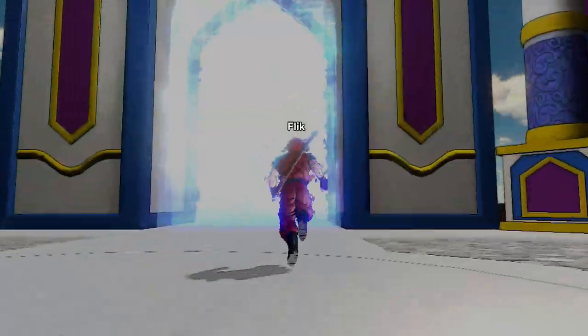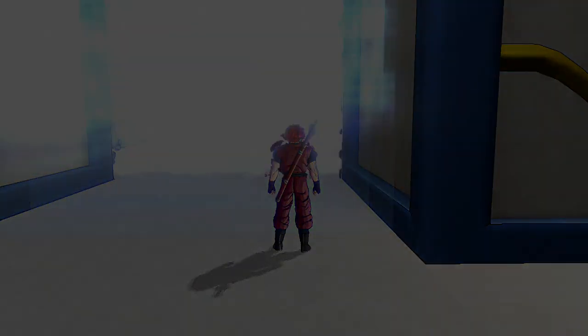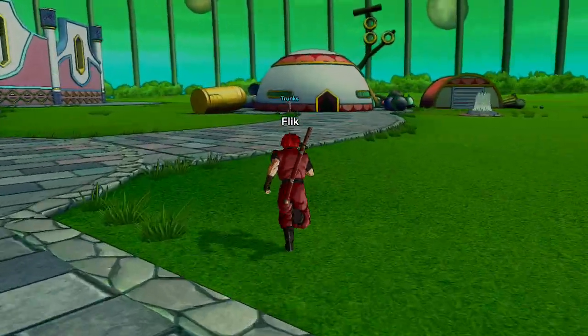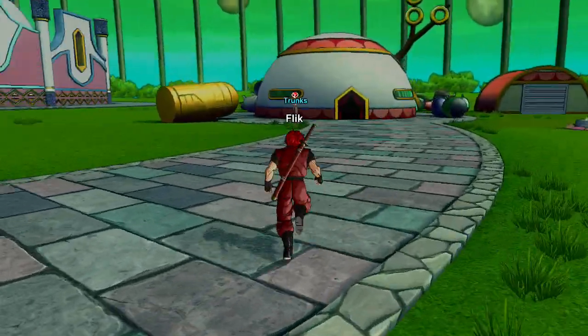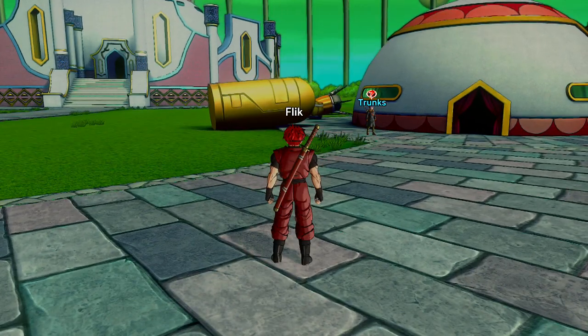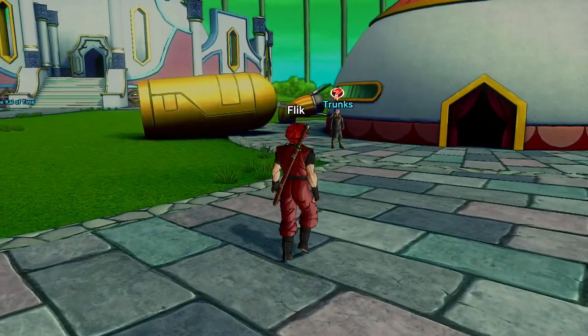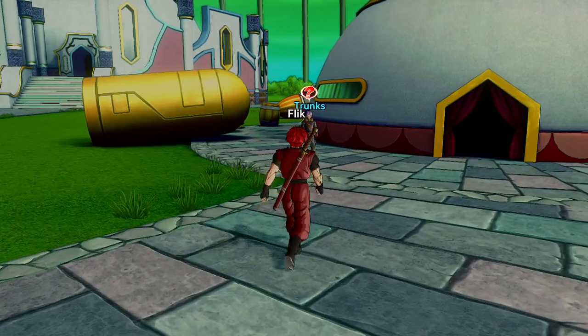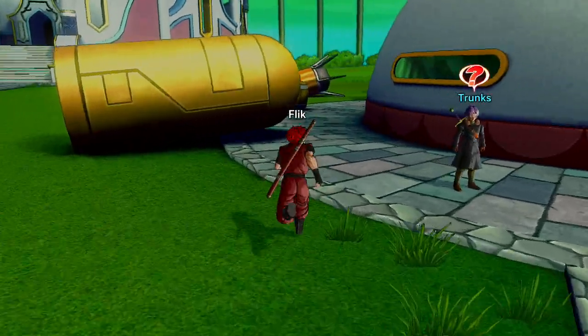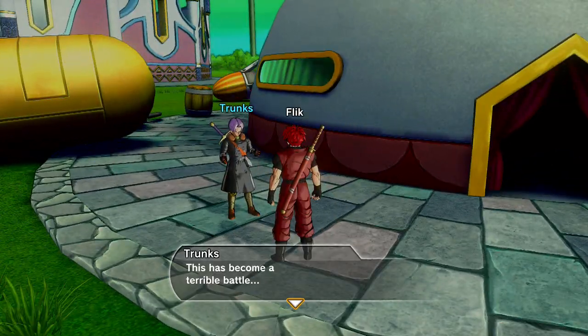We'll go through here to the Supreme Kai's garden where Trunks will tell us to go into a quest. I'm up to Goku's showdown with Frieza — we might see an alternative version of history play out where Frieza wins, and then we jump in to help get time back on track. During these sequences, Trunks might talk via the microphone in the PS4 controller, so if you suddenly hear him like he's in the room, I assure you I don't have a special guest.